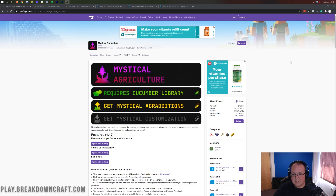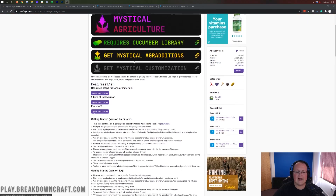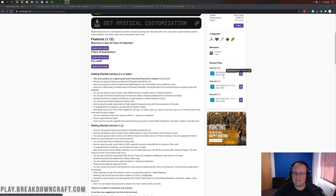How do you get Mystical Agriculture? First, go to the second link down below. All the links you see me reference are linked in the description. I may lose track of the numbers since there are quite a few for this video, but they are all linked down below. Mystical Agriculture is the second one.